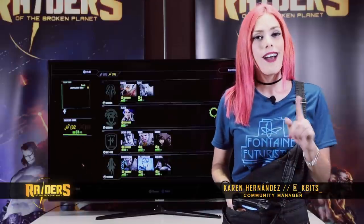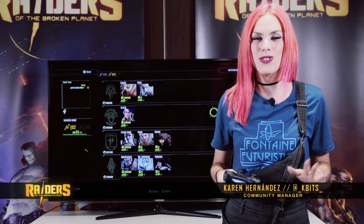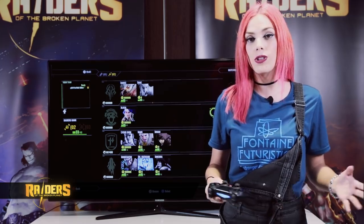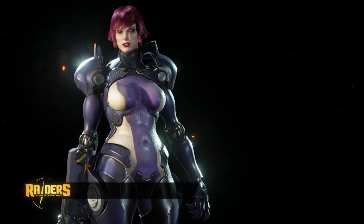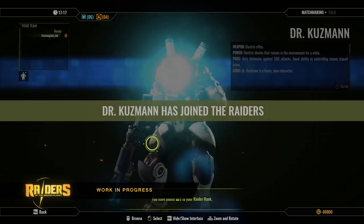But that's not the only advantage, because we will have access to exclusive characters that belong to the Alien Myths campaign, like Mika, Dr. Kuzman, or Jinubra. Using the gold earned at the free prologue to unlock them.